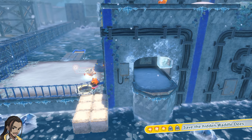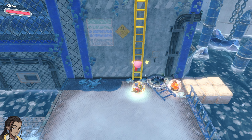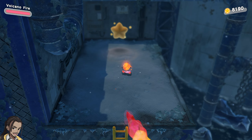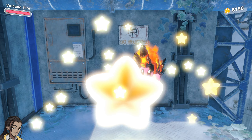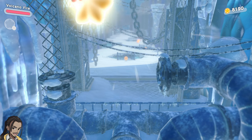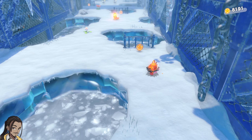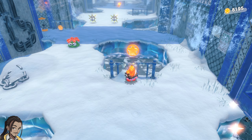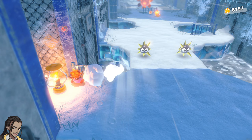One thing I really appreciate about Kirby games is they give you a chance to appreciate a number of abilities. I can pick up fire up there again, it's fine. I didn't mean to spit fire out in the first place, but it happens. Just one more secret and two more Waddle Dees. I think we're making good pace. I may have wanted Needle here, but we'll see. You want fire here, for sure.